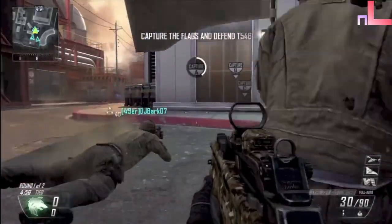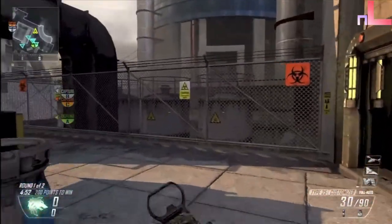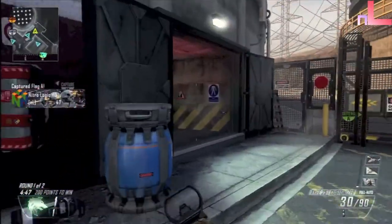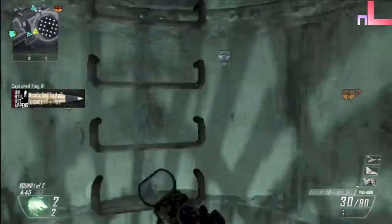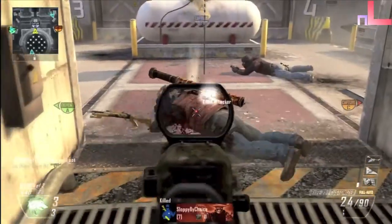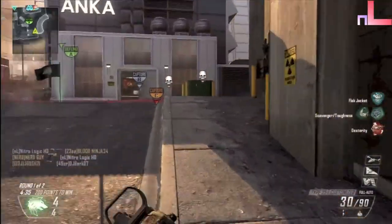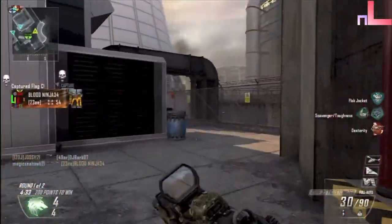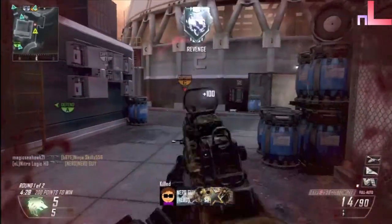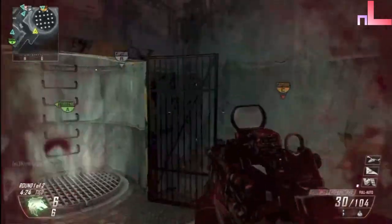Now this class setup, I kind of use it with all my guns, but I've found that this works the best. What I do is I have my gun and then I differ what I use for each class. This one I'm using the Red Dot Sight and Fast Mags. Then I put on Scavenger, then Hardline, and then the Perk 1 Wild Card. Then for the second part, Scavenger and Toughness, and Perk 2 Greed as a Wild Card.